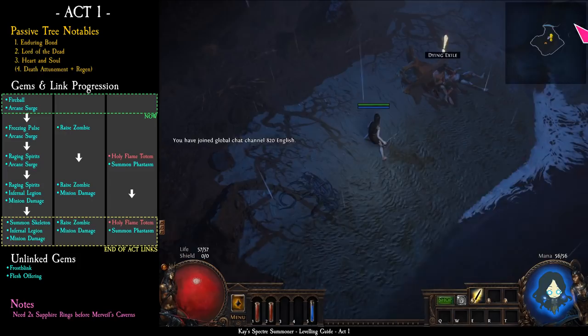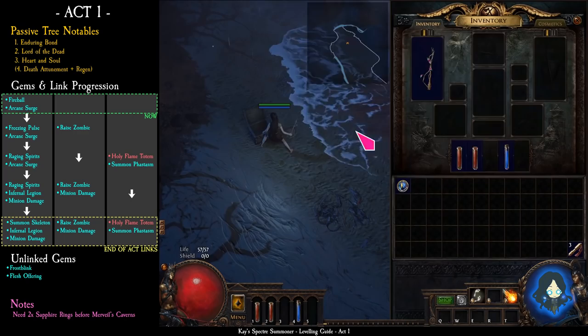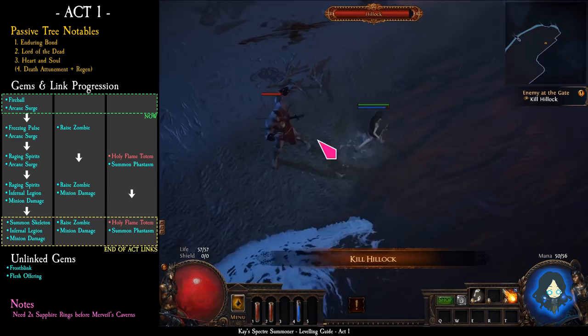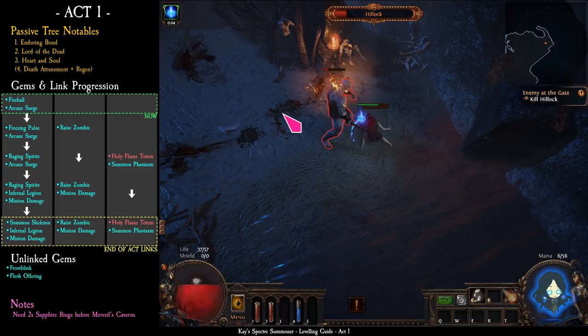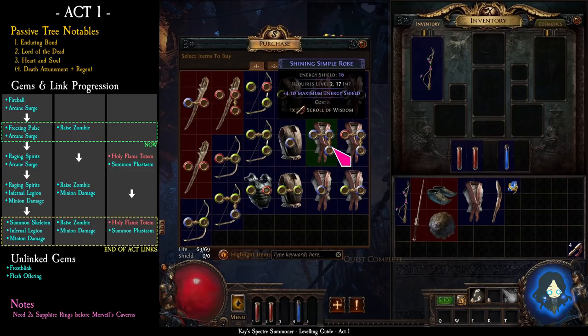In the first zone, pick up the fireball and arcane surge. Run past all the monsters and go straight to the boss and kill him. Then pick up all the loot and enter Lionite's Watch. In Lionite's Watch, talk to Tarkle and get freezing pulse. Also check his item shop to see if he is selling a 3-linked armour.